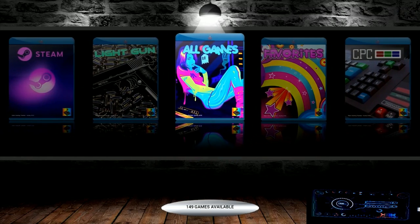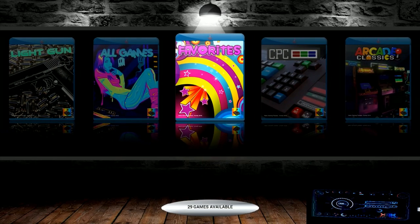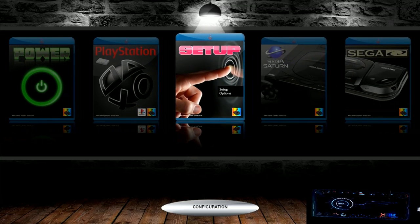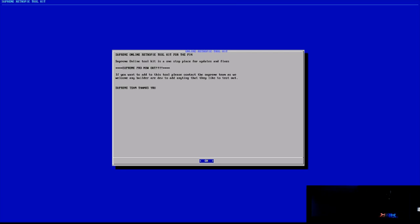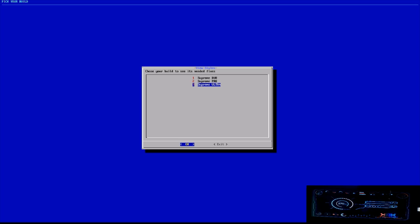There is one last thing I definitely want to show you guys today. Right now I am at about 128 light gun games, and I had a few more requests today — thank you to you guys in the community. So we're going to go to Setup, then go to the Supreme Online Tool. This is only available on Supreme Ultra. We're going to hit OK, then go to Fixes and Updates. Click here and load — and behold, we have another menu called Supreme Ultra.